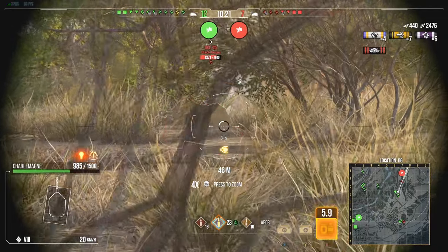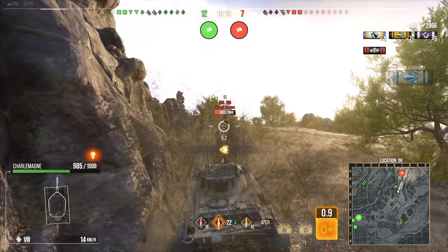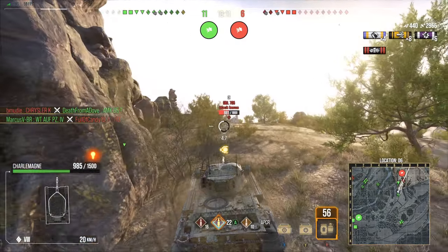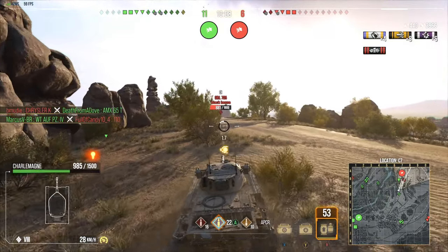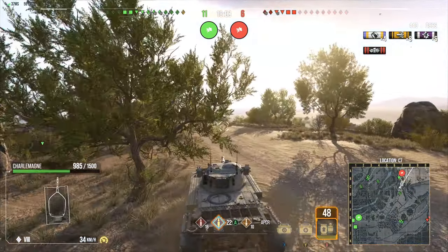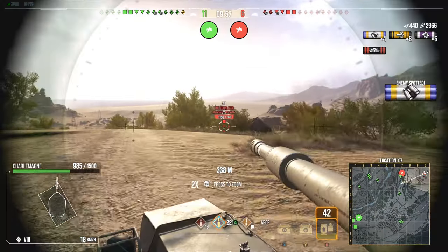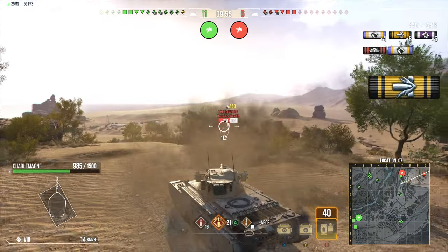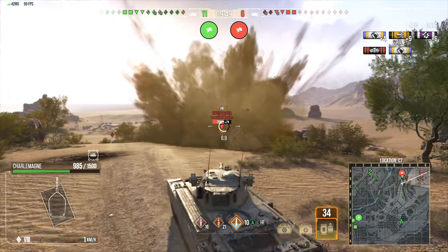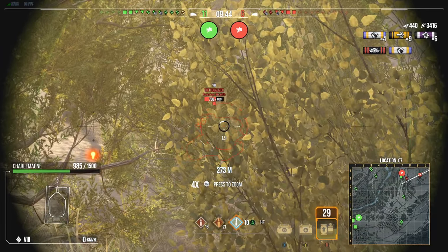I could easily pull up farther on him and get his lower plate and fully expose it, but I really want to show off this thing tearing through a turret — because I know the 705 has got a weak spot in the front I can go through. There are two tier 9s in this lobby so there's a possibility one of them is not fully upgraded. We're going to load high explosive — I always love to get a little bit of HE penetration going off in a match.